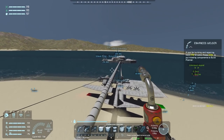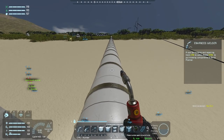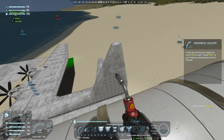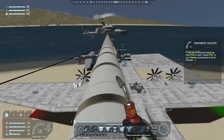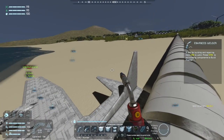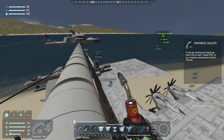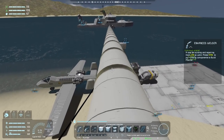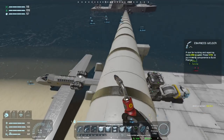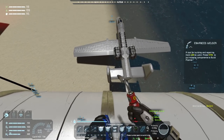Oh yeah, an update — these things have collision now. I learned that the hard way. I took my tail off when I was landing on the beach and driving into my spot here — I accidentally took the tail right off my plane because these have collision now instead of being able to drive through them. Is it done? Is the building done?